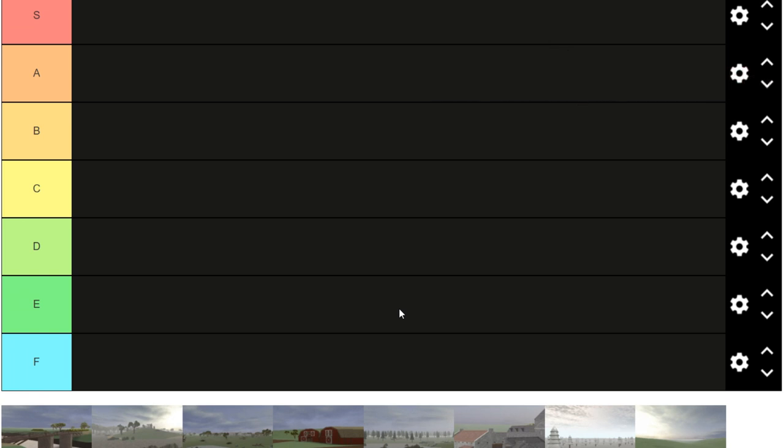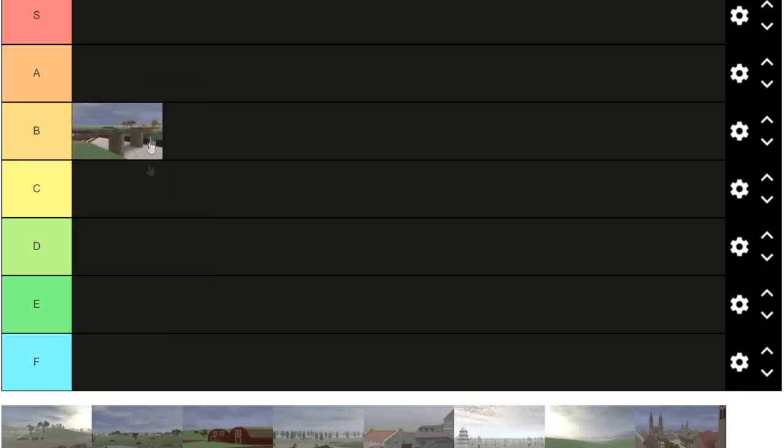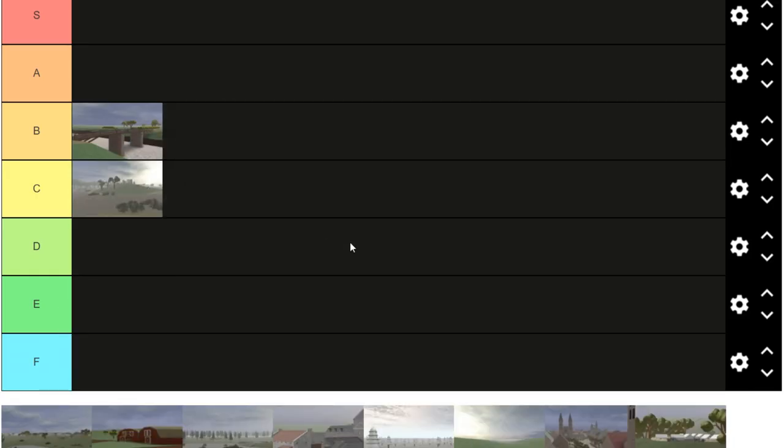Starting off with Bridge of Arkel, we're gonna put that in B tier. It actually plays pretty good. It's like a meme map because of how weird the river is — it's like white, which is kind of sus, so it has to be knocked down a few points. It's all right, it's in B tier. Elb Shore we're gonna put in C tier. It plays solid, it's not the worst map in the game, it's all right.